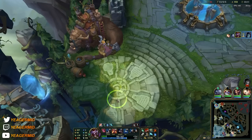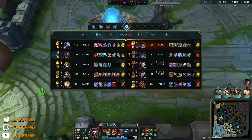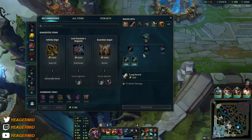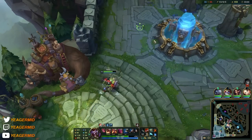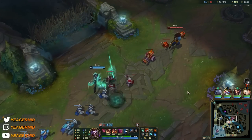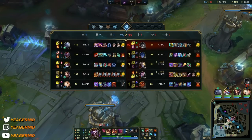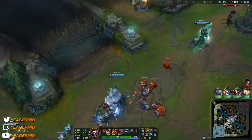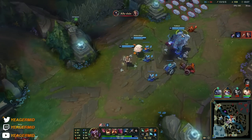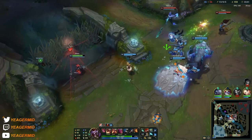Look at how I kite when I'm low HP — I constantly keep a gap between us so they can never use abilities or auto attack me. I kite with E and W. We're going for the armor-penetration item here because people are starting to build armor. Yasuo is going for a shieldbow and Yorick is tanky, so Lord Dominik's is becoming really important.